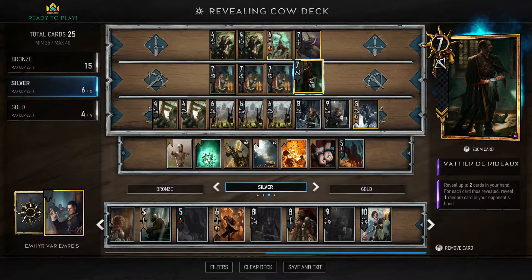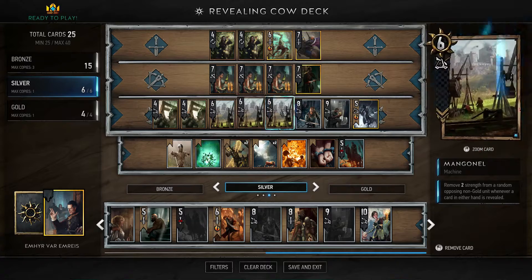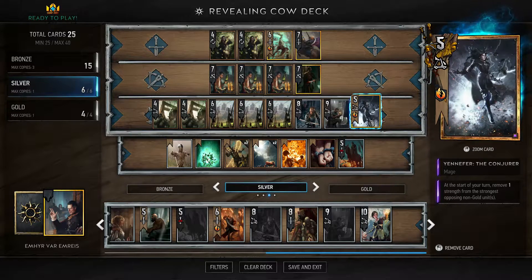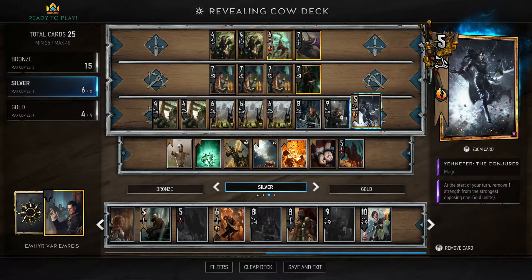Vatia reveals two cards in your hand, and then for each card you revealed you reveal one in their hand — so he's worth up to four reveals, which synergizes really well with the Mangonels. Then we have Yennefer the Conjurer, who is in every deck right now. This is one of the purple cards I'd really recommend crafting. You play her early in the round and as it progresses she keeps removing strength from the strongest non-gold units.